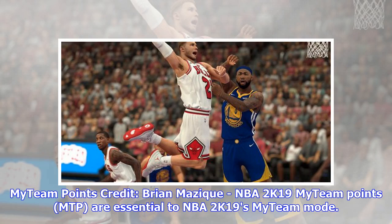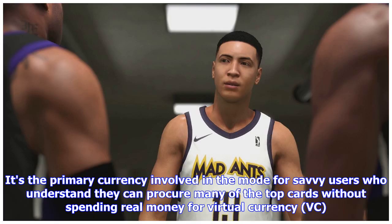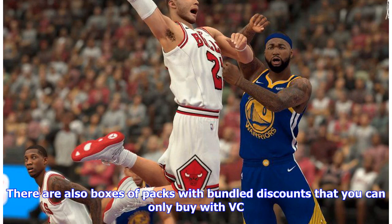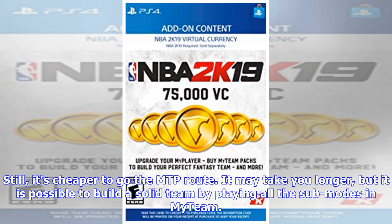MTP, Mighty Points, are essential to NBA2K19's MyTeam Mode. It's the primary currency in the mode for savvy users who understand they can procure many of the top cards without spending real money for virtual currency, VC. It is much harder work to earn the necessary MTP to open packs than it is to simply buy VC. There are also boxes of packs with bundled discounts that you can only buy with VC. Still, it's cheaper to go the MTP route.